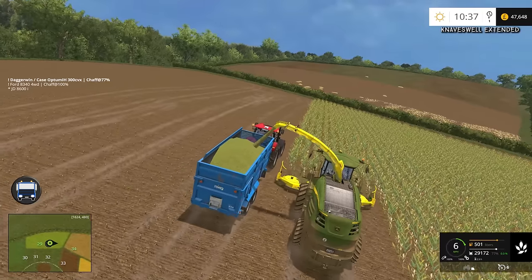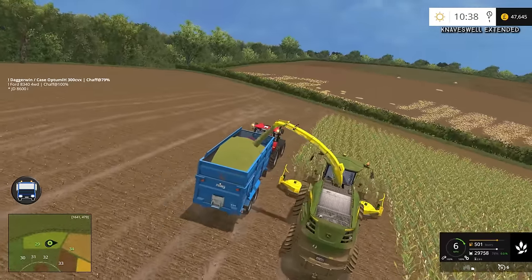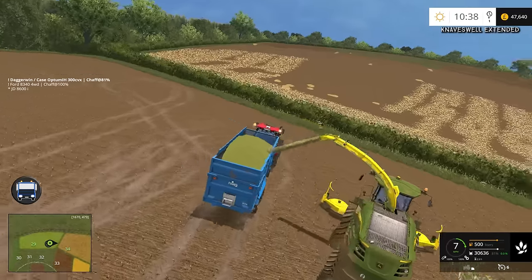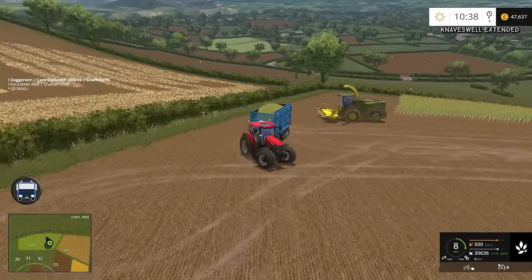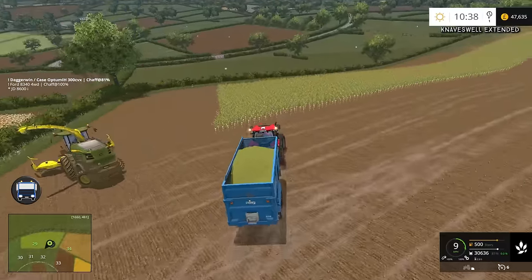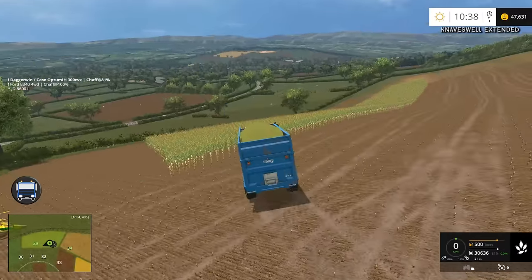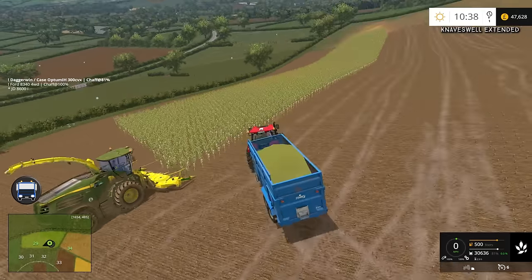I've just worked out what the flashing blue thing is, just above the minimap where the courseplay details appear — the courseplay notifications. It's saying very quickly that the waiting point has been reached. There is a waiting point in the pit — that is when it's told to reverse again, and basically all it's doing is getting to that. Nothing too exciting. From that pass of the field, I think that was roughly 20-25% of the trailer, so in this pass we should fill it and be in a perfect position to leave the field and get back to the yard.